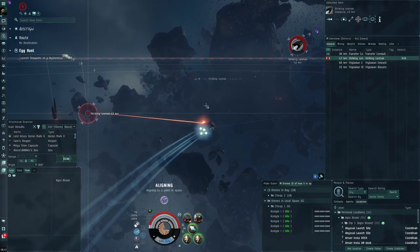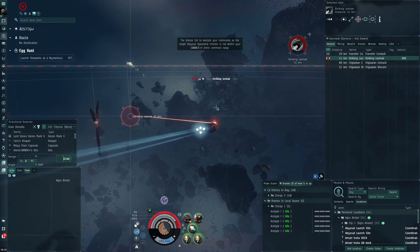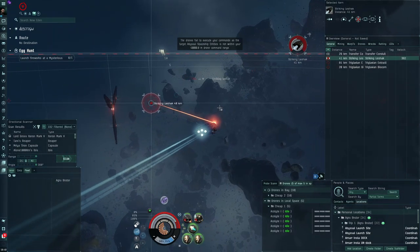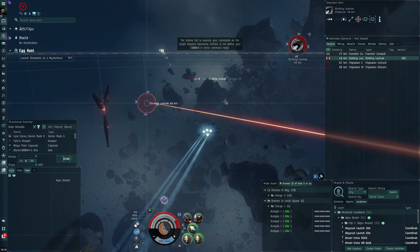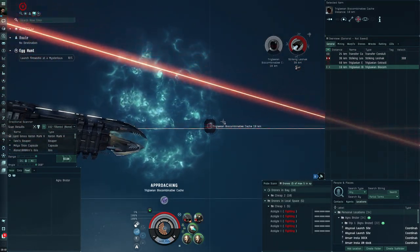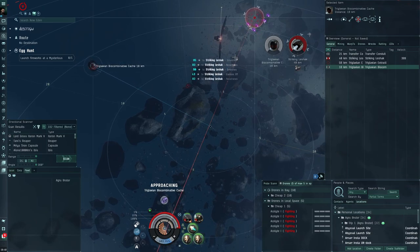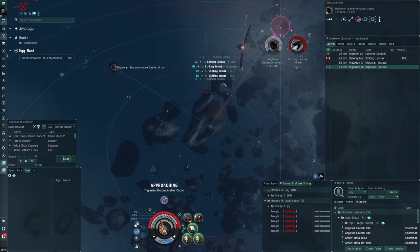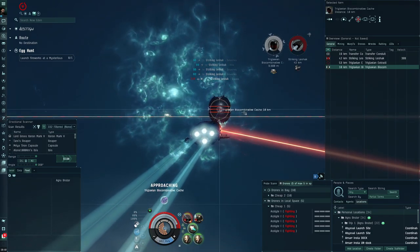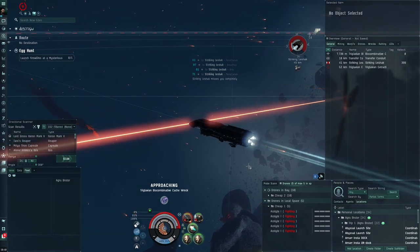We have a leshak here. Something with leshaks is they have very good tracking, so you don't want to approach directly — get in from the side. As soon as the drones are in range, put them on him. He's kiting a bit, but now the drones can get in range. We head towards the bioadaptive cache, fire a missile, and go perpendicular — about 90 degrees — to reduce incoming DPS as much as possible. We grab the loot and he'll basically be dead.